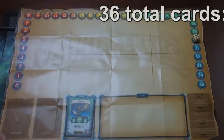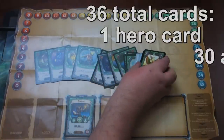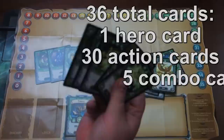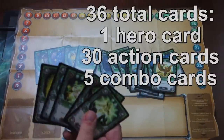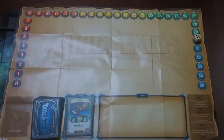A deck consists of 36 total cards: obviously one hero card, then 30 action cards as well as five combo cards. They limit the number of combo cards because they use other cards to activate them, and they're also really powerful stuff.